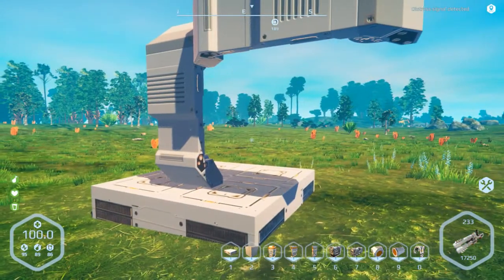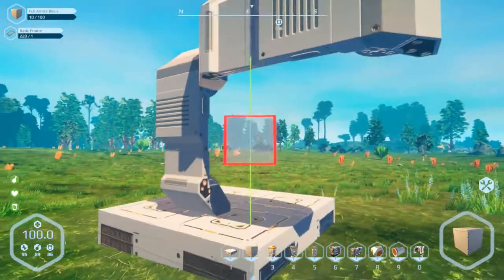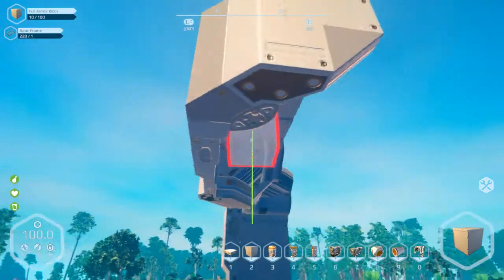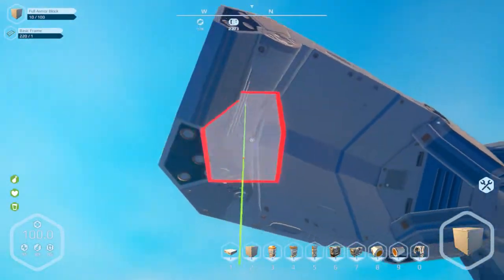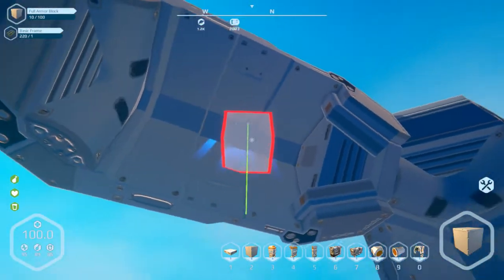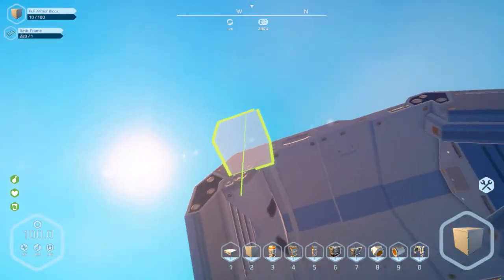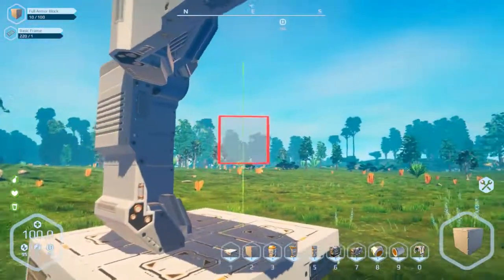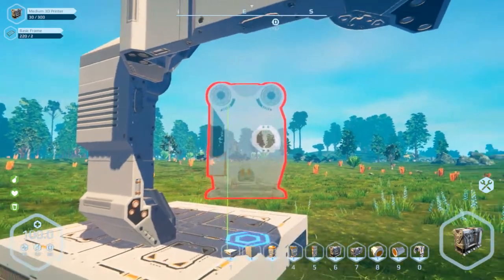You always have to make sure the block is completely finished using your multi-tool. There are certain blocks that you can't always place in certain areas. For instance with a corner block, you can place on the edge, on the bottom, or on the outside, but you can't place on the inside. If it's not going to snap anywhere it just floats red until it finds a spot where it can connect and will snap to it.